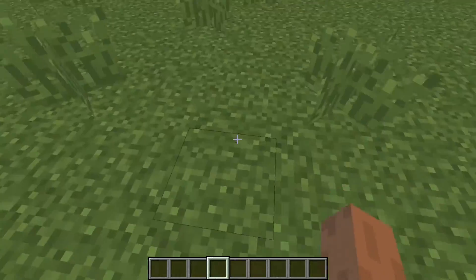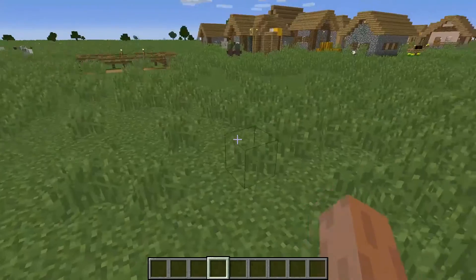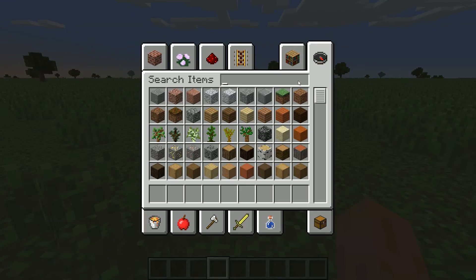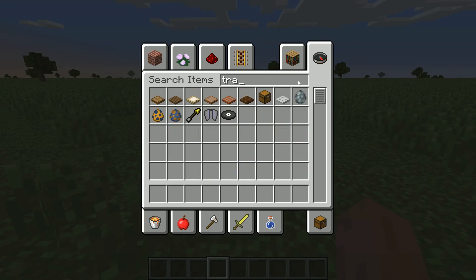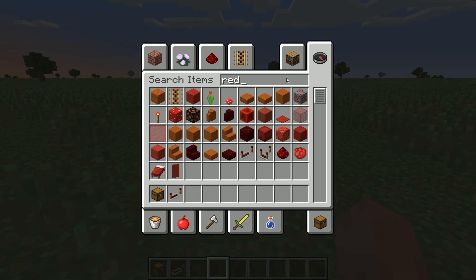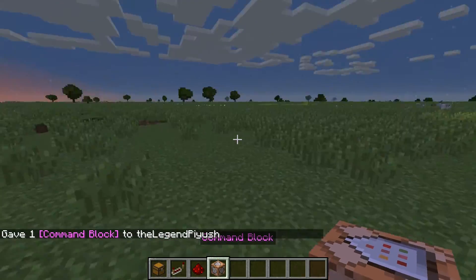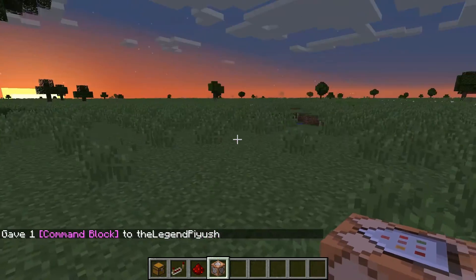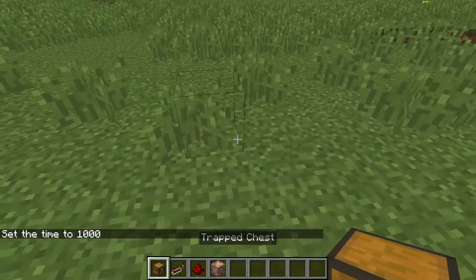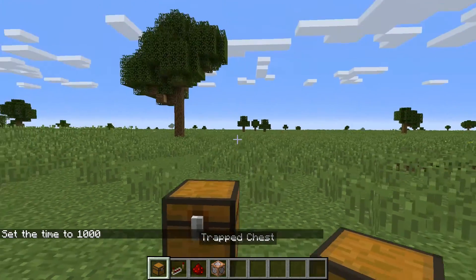So we are back here — that's our village over there. Things we will need: first of all, a trapped chest, repeaters, redstone, and a command block.